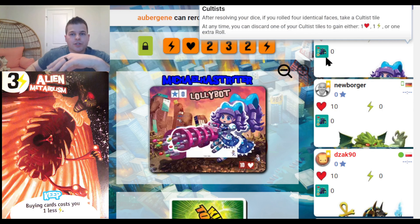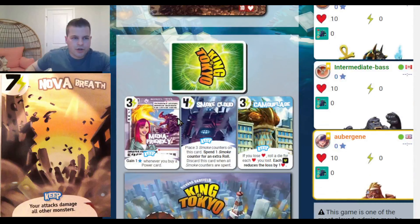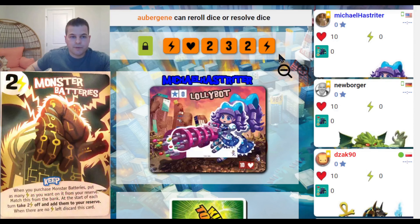It's very important to always keep an eye on your health and don't think that points are everything, because you could just be the last monster standing — that actually happens quite frequently. There's also energy in the game. You gain energy, and you can see right here: health, points, and energy. There's also cultists with the expansion we're playing with, but the basics are health, energy, and your points.